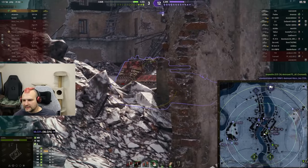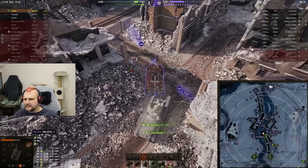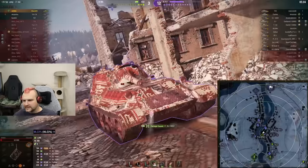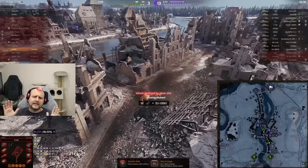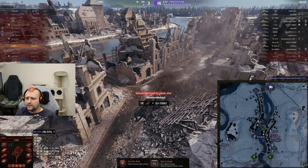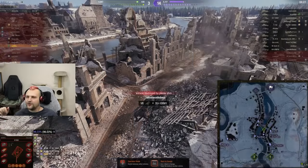I think by the time I arrive there is going to be absolutely nothing to support. We met a very smart enemy, he is playing well, knows what he is doing, and there is absolutely nothing I could do. We are getting slaughtered 3 to 13. Don't be sad - this is a good explanation of how things look when you are bottom tier against higher tiers. When you grow up you will be Churchill VII, then Black Prince, then Caernarvon, and then you smack those tier 6s.